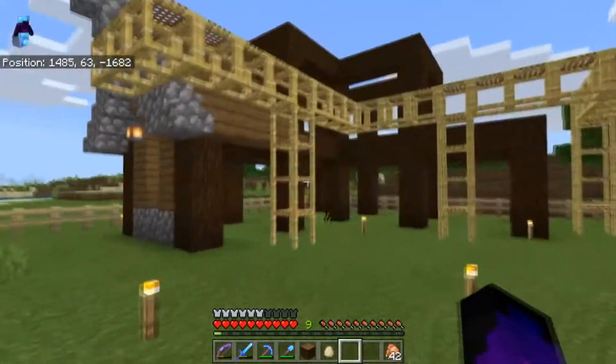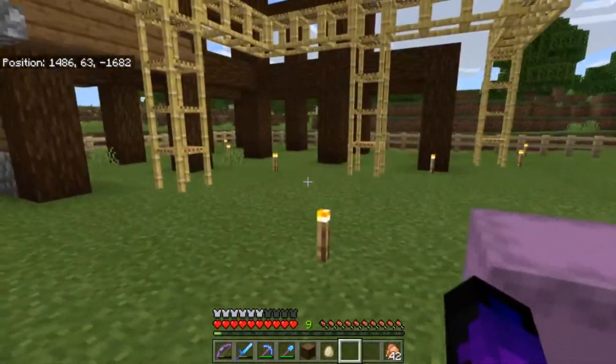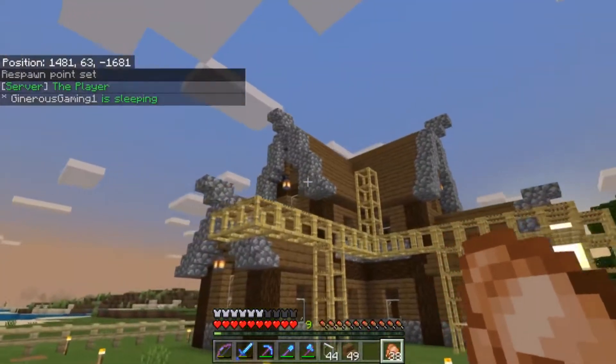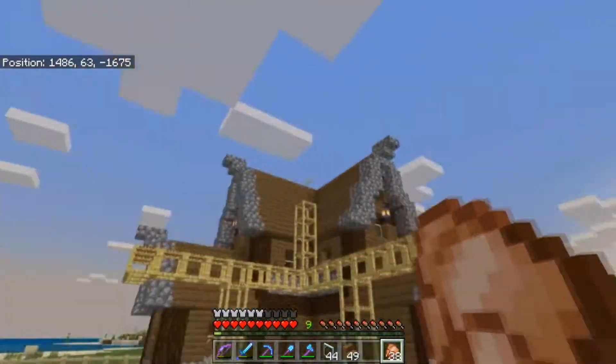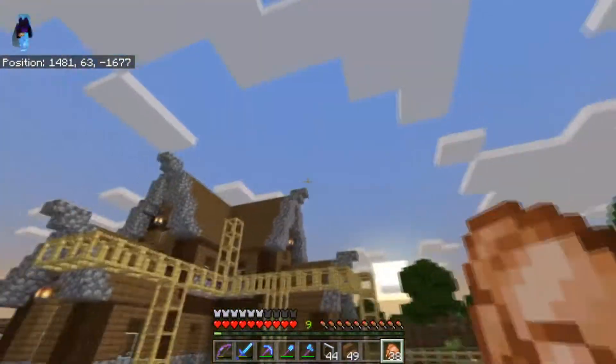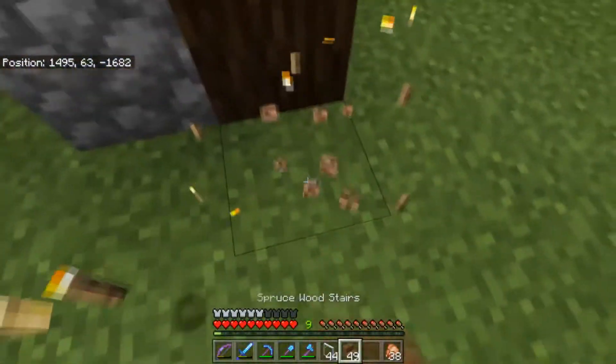That's pretty much how the side looks, which is pretty simple. I'll do the same on that side. I'm going to do the entire roof and get the majority of the walls done — I'll come back once I've done that. Right, I've done the roof. As you can see I've added the eaves and everything, and the pointy sections on the ends — I'm going to call them pointy sections from now on.